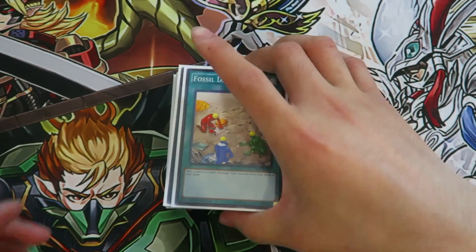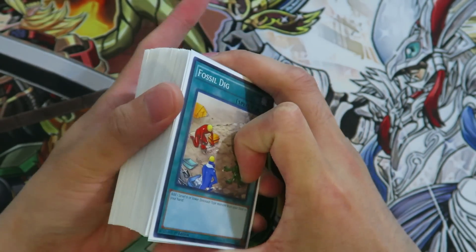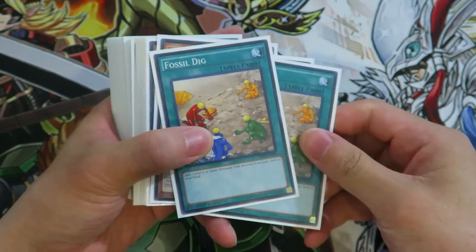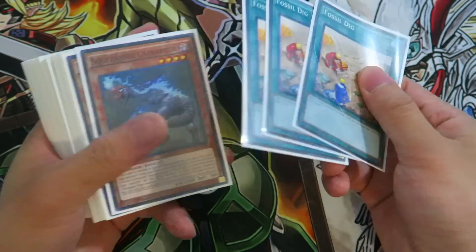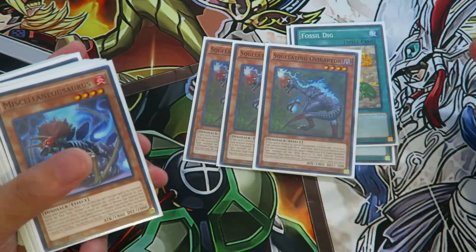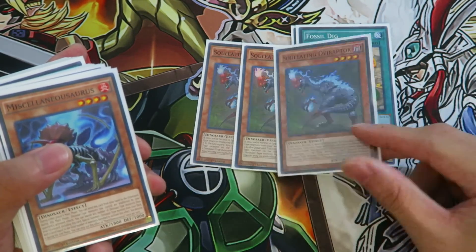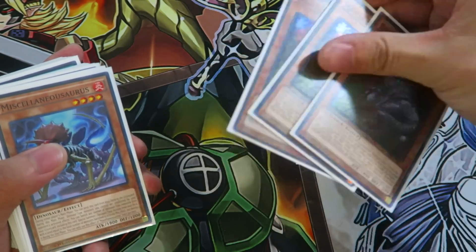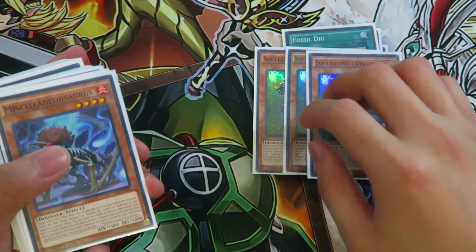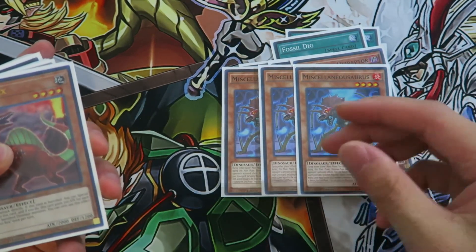All right, so this is a dinosaur deck that I was potentially going to play for a high-level tournament. It's probably still going to be good for the first couple of weeks, but anyway let's just dig into it. Obviously you're playing a dinosaur deck and Oviraptor is the ROTA for the deck - you have to play three, they're self-explanatory. This is the Stratos of the deck; it brings back your dinosaur from the graveyard by destroying another dinosaur on the field that's level four or lower. It's one of your first cards you want to get out every turn, and Miscellaneous Raptor is not only your protection but also creates follow-ups.